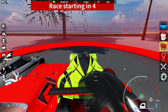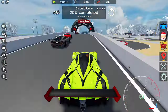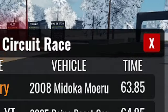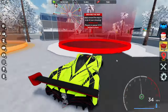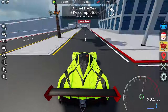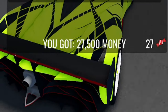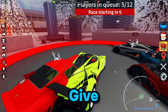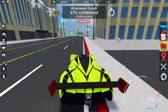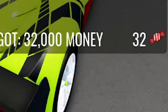The next race we're going to test is the circuit race. For circuit race first place we got 31 candies, which isn't bad. Now we're going to test the around-the-map race — we got 27 candies. Next we're doing the Blocks circuit race to see how many that gives us — we got 32 candies for the Blocks circuit race.